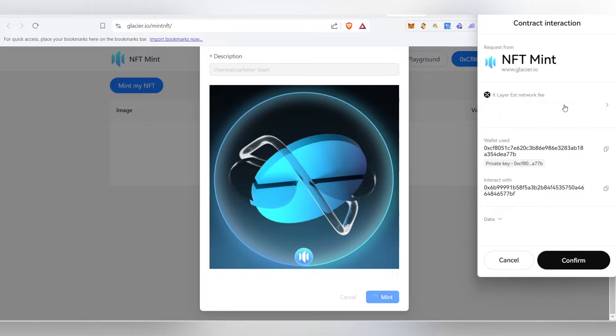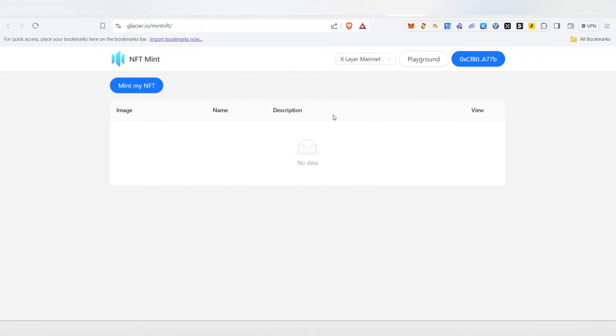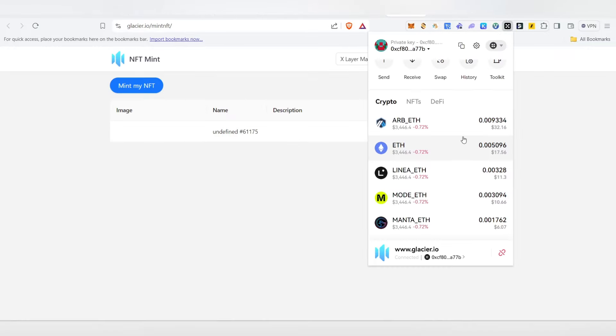Just click confirm and once you click confirm, the NFT will get successfully minted. Here at the top you can see the mint was successful, but the item may not yet show immediately — just do a refresh. Sometimes it takes some time to show. If you see an 'undefined' entry, that is normal. Now, many of you will be wondering how to get OKB, because OKB is the only token you can use to mint this NFT.